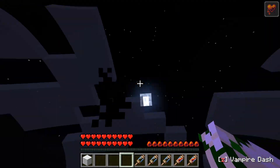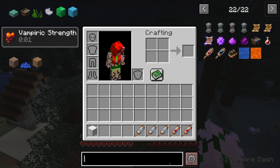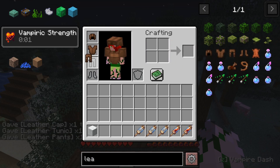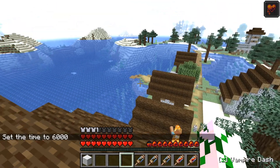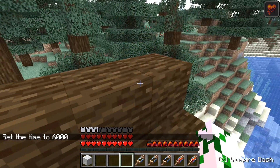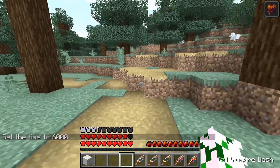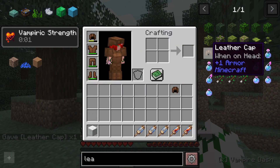So what else can you do in this mod? Well, you can make yourself a little bit more protected from the sun with leather armor. Gain yourself a full set of leather armor, and a few extra caps is a very good idea. Because they will burn through their duration and take the hits in the sunlight. So you can be outside for a very brief while with leather armor. Now, other armor types don't work, but the leather works brilliantly for this.